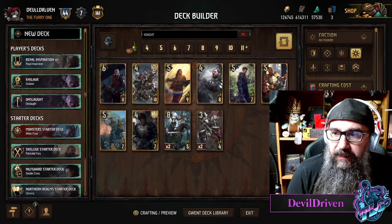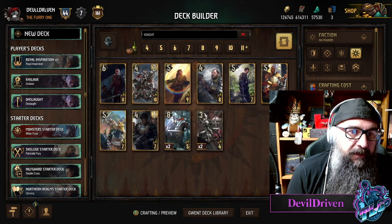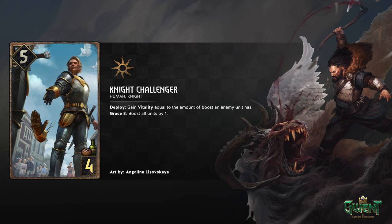The last one - Knight Challenger, 5 for 4, Human Knight. He's throwing the glove down ready to scrap, he's got the curly mustache. Deploy: gain Vitality equal to the amount of boosts an enemy unit has. Grace 8 - so you only have to boost it up three. Boost all units by one. With four units down and this boost on it, it's gonna play for nine, plus it gets Vitality of however many boosts there are.